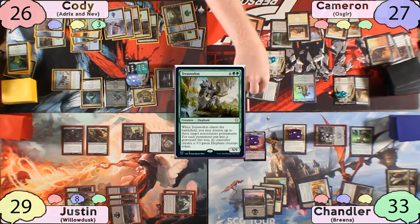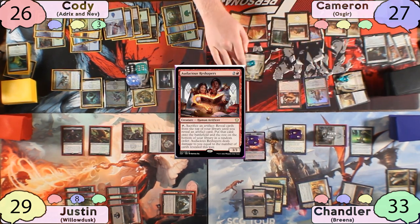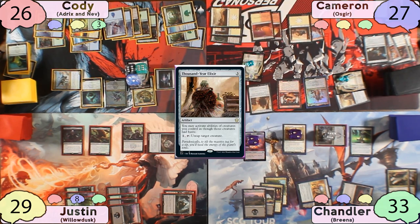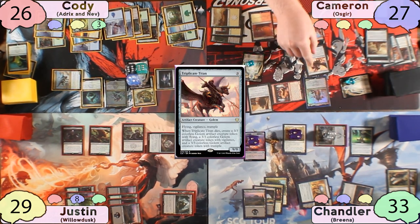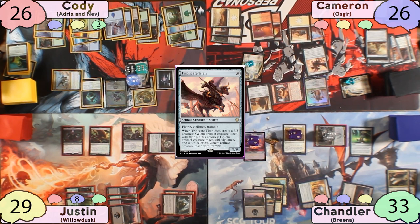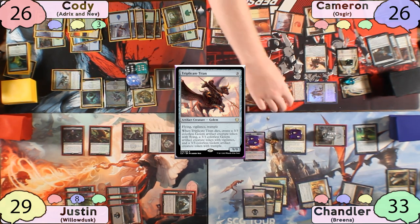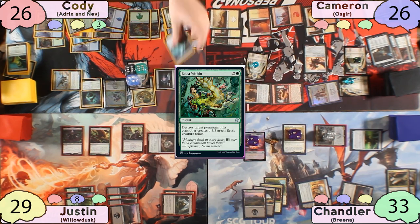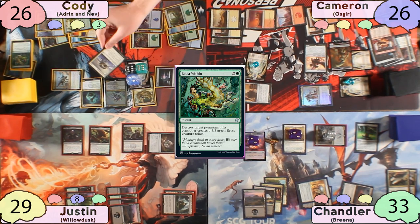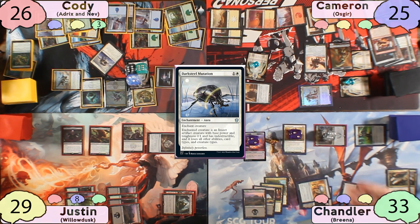Cody uses Sol Ring and 4 treasures to recast his commander, then kicks a Rite of Replication copying Coiling Oracle. With the token doubler, he makes 10 Coiling Oracles, revealing Rogue's Passage, Tranquil Thicket, Kaseto Orochi Archmage, an Island, Krosan Grip, Hornet Nest, Mosswort Bridge triggering Hideaway, a Sequence Engine, another Island, and a Terastodon. Cody swings Trigon Predator at Cameron, triggering Breena, and Cameron takes the damage while Cody destroys one of his Dispeller's Capsules. Cameron plays a Plains, swings Scraptrawler at Justin triggering Breena — Justin blocks it and Scraptrawler dies. Cameron then casts Audacious Reshapers, Thousand Year Elixir, and activates them sacrificing Unstable Obelisk, flipping a Triplicate Titan. Cameron activates Ozgear exiling Unstable Obelisk to make two token copies. Cameron tries to untap Reshapers but Cody Beasts Within them. Cameron Darksteel Mutations Cody's commander, and everyone forgets Ward 2 is a thing. Chandler gives Cody a mana, and Cody Krosan Grips the Darksteel Mutation.